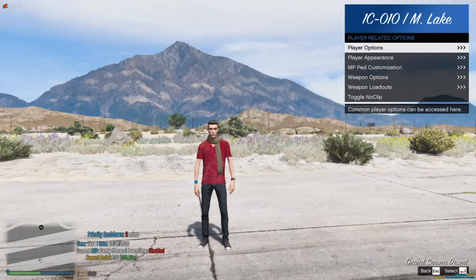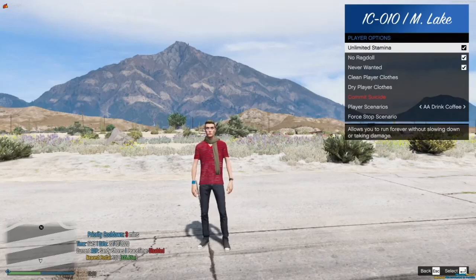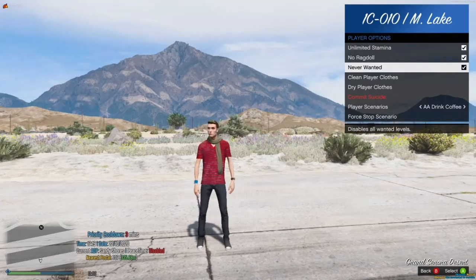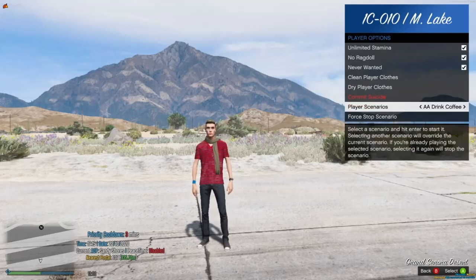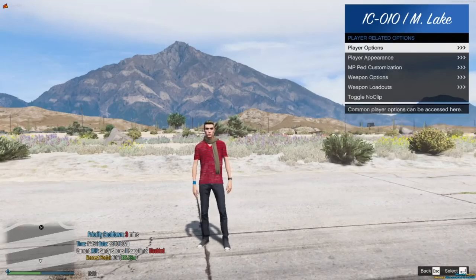Next is player-related options — this is where you'll create your own character. We have unlimited stamina, no ragdoll, and never wanted, which does need to be checked — we ask that that's always checked. Clean player clothes, dry player clothes, and then player scenarios. I don't recommend using player scenarios. I'm going to go over another emote menu that is a lot better. These scenarios have a tendency to get stuck in a loop where you have to disconnect to fix it.